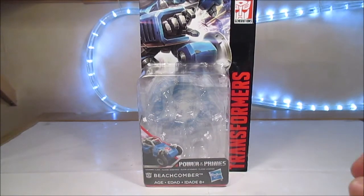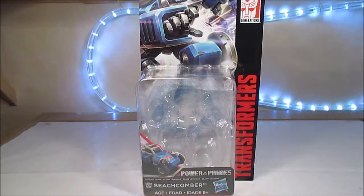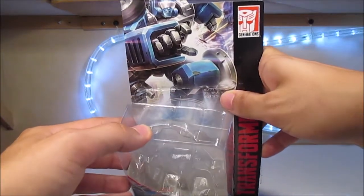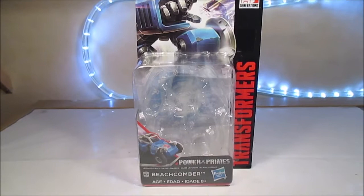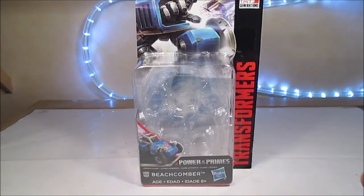Concernant la boîte, on a la boîte habituelle avec Transformers en rouge sur fond noir, le logo Generations, Beachcomber qui a l'air d'attraper quelque chose. Je viens de remarquer qu'on a des symboles Cybertroniens par ici, je ne sais pas du tout ce qu'ils veulent dire. En tout cas, l'artwork est sympa, on voit la matrice derrière la petite bulle en plastique. Une image ici du mode alternatif qui est très jolie. Power of the Primes, Legends Class, Hasbro, Beachcomber.